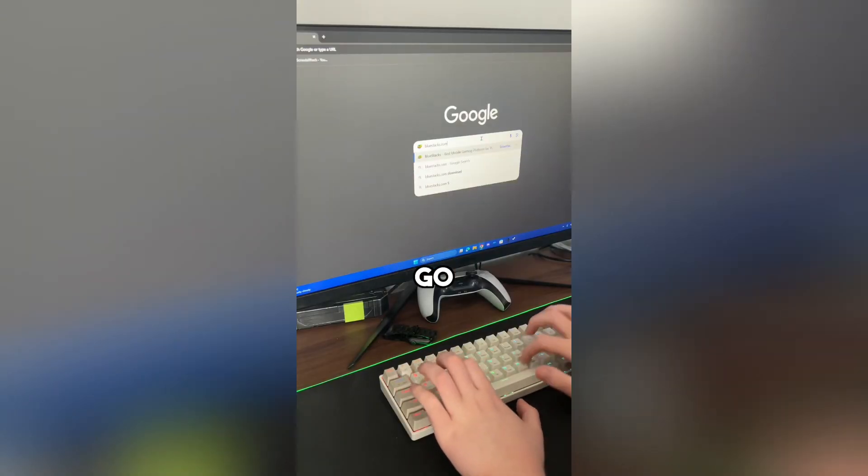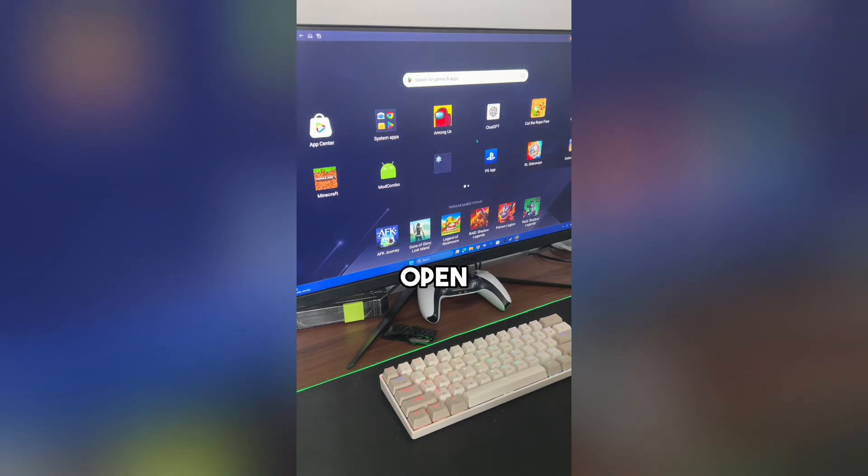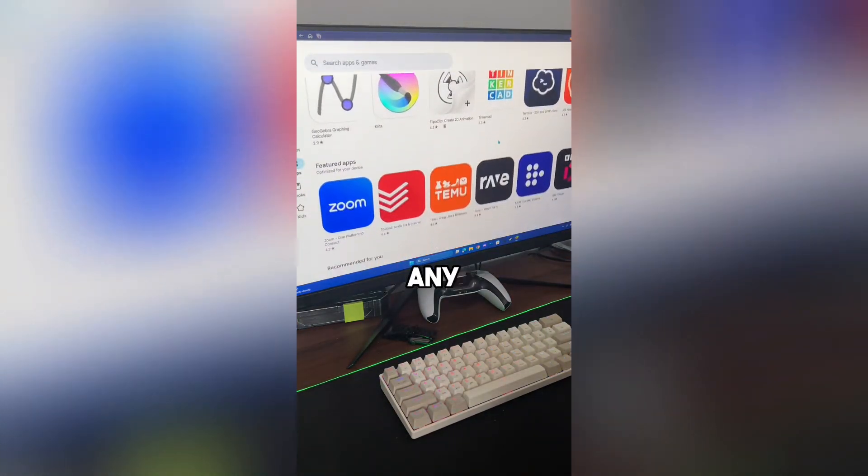I've found an app that lets you use Android on your PC. On your browser, go to bluestacks.com and download the app. Once you've opened the app, you can open the Play Store and install any Android application.